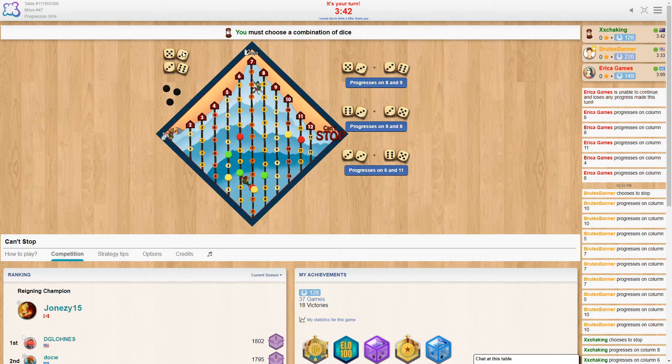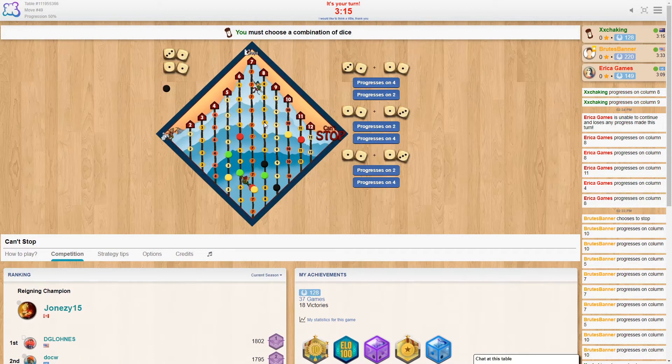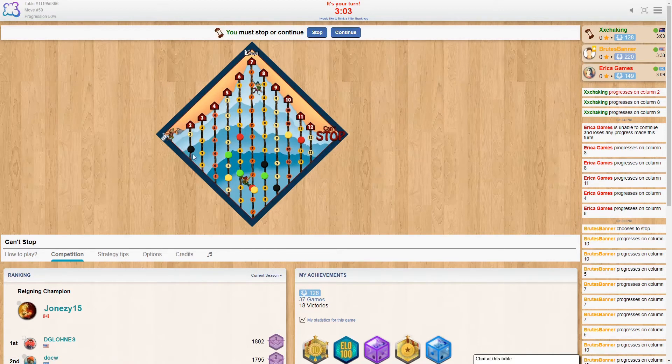We've rolled four dice: five, three, three, and six. If you add the five and three you get eight, and three and six gives nine. If you orientate the dice differently - three and three gives six, six and five gives eleven - you get different numbers. So you have a choice which ones to go up. I'm going to pick nine and eight. We've got one marker in reserve, so we can pick the two or the four - let's take the two.